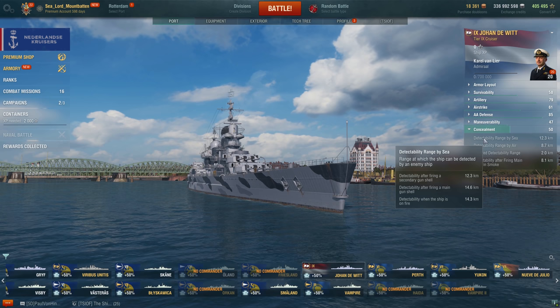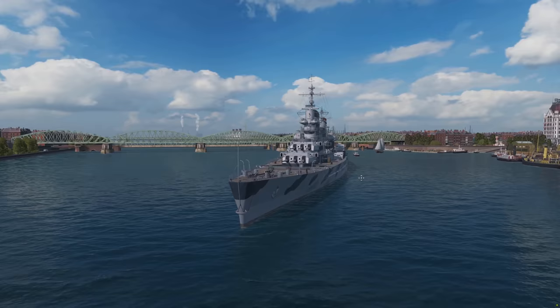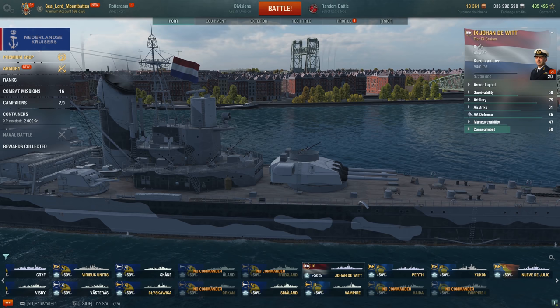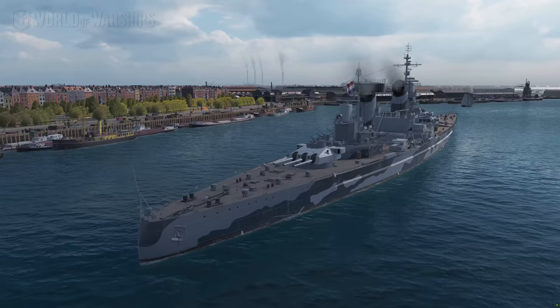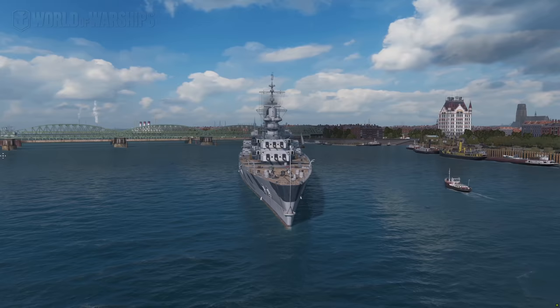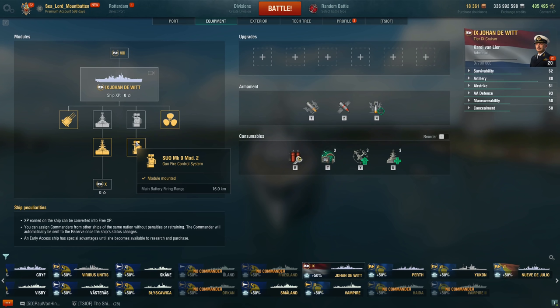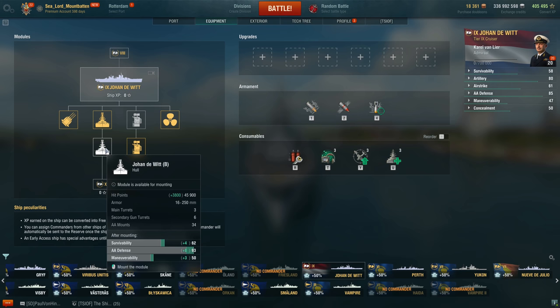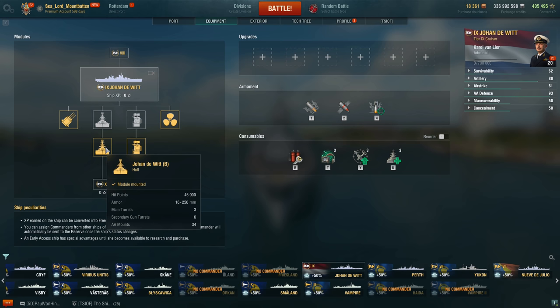Concealment of 12.3km is within just outside two kilometers of its base range. It's an interesting ship — definitely a close-range ship given the armor scheme. No torpedoes on this one, which I thought it might have. I'll go ahead and module and captain her up. Quick correction — I just gave you the A hull stats, not the B hull stats. With the B hull we get more AA, more maneuverability, and 3,800 more hit points, bringing us to 45,900 HP.